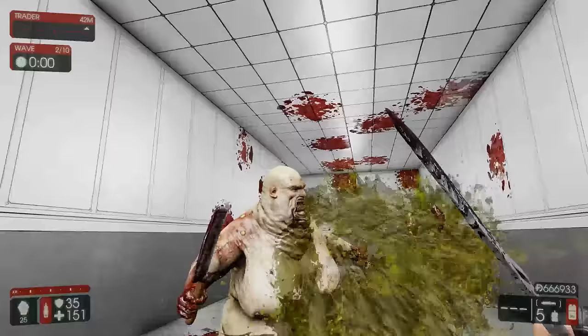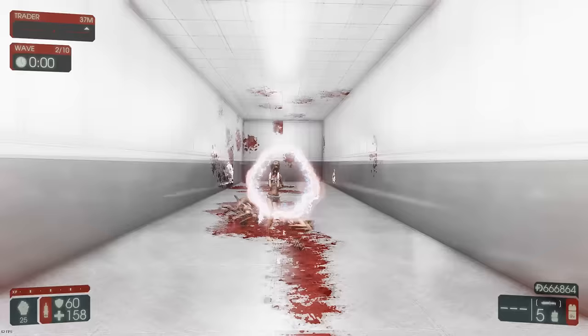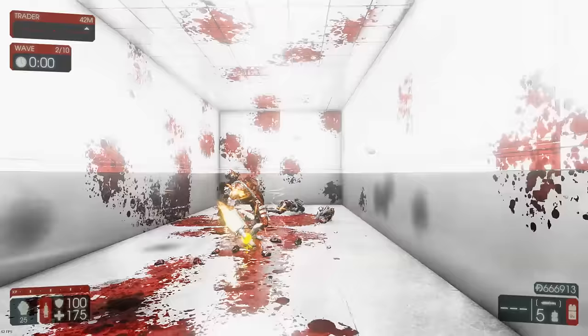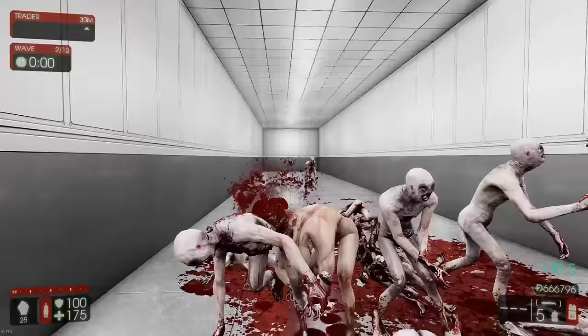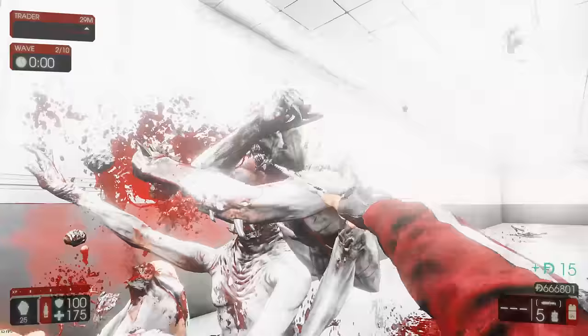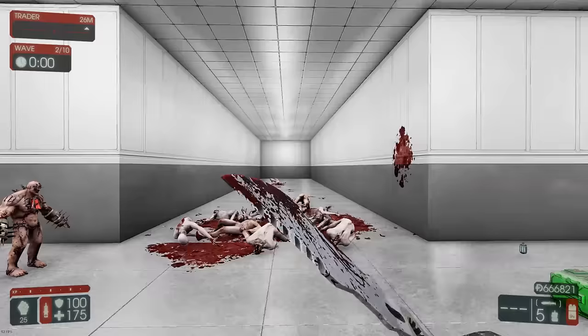The weapon itself consists of a light attack, heavy attack, a melee bash attack, and a block function. The light attack allows the Berserker to quickly clear waves of zeds, with the option of controlling the direction the weapon swings in, while the heavy attack allows the Berserker to take on tankier zeds such as the Siren and the Husk from waves 1 to 5. The melee bash is where the weapon shines, unleashing an extremely swift attack and also stunning zeds. It is also very consistent in terms of where it hits.